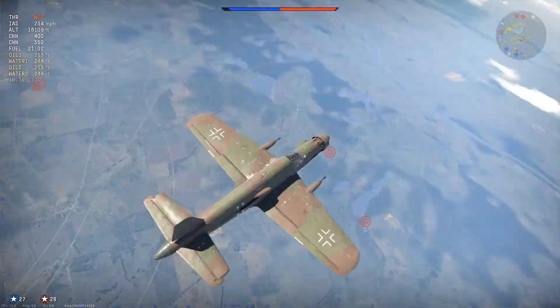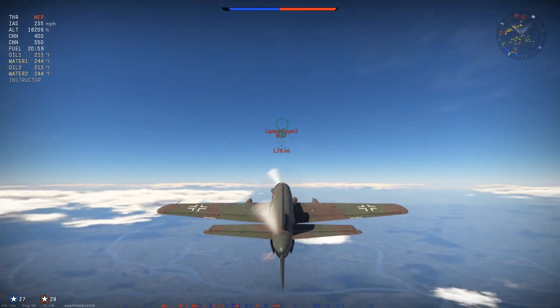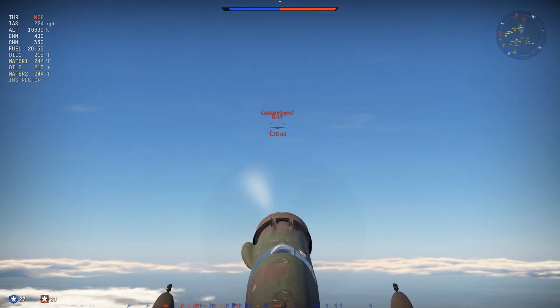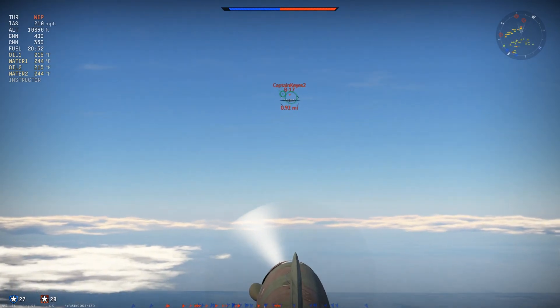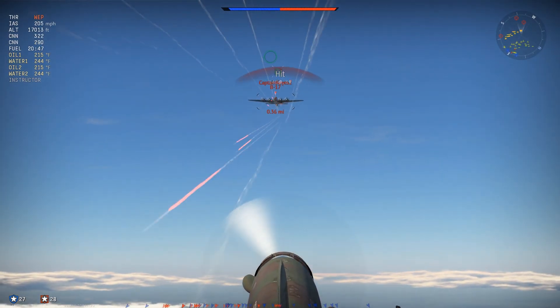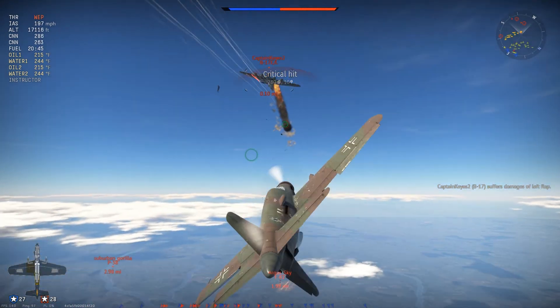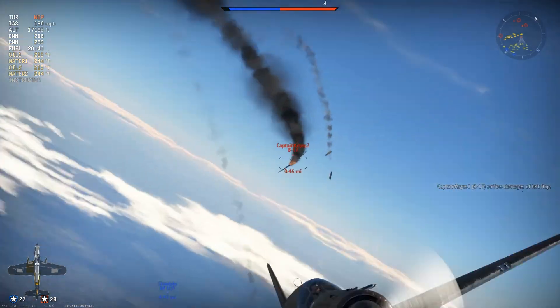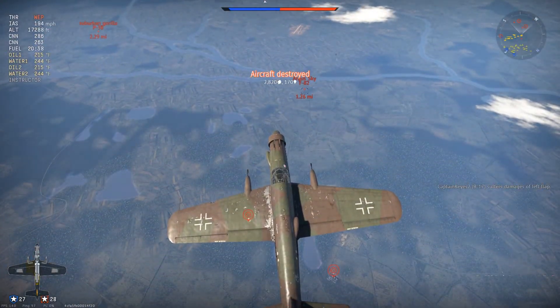The gameplay you're seeing in the background was an ace game that I got with the Do 335, and I'm going to show you how I got those five kills and what I did to play it. First off, a B-17 comes in — we're going to use the plane for what it's meant for. 30 mils to the left wing of the B-17, critical hit, he's on fire, his left wing is already damaged, and with that fire he is going down. That is an unrecoverable dive.